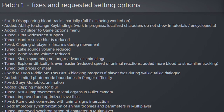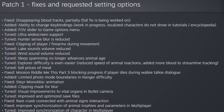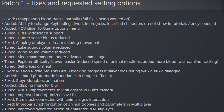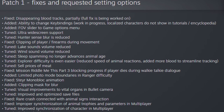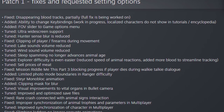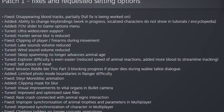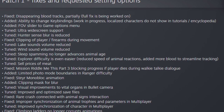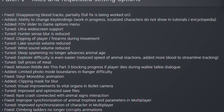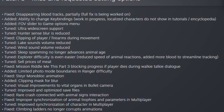Now let's get into the things from Way of the Hunter. Patch 1.16 came out this last week where they fixed disappearing blood tracks, added the ability to change your key bindings, added a field of view slider, tuned the ultra wide screen support, tuned hunter sense blur to be reduced, fixed clipping of the player, tuned lake sounds and wind sounds, and tuned sleep spamming so that it no longer advances animal age, and tuned explorer difficulty so that it's even easier.